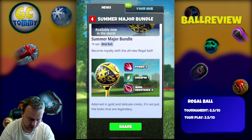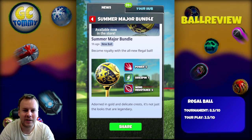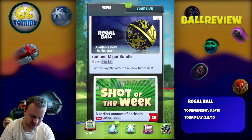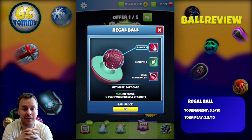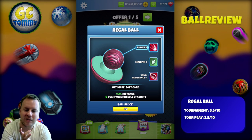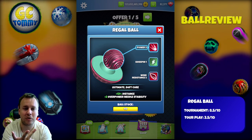The Regal Ball — become royalty with the all new Regal Ball adorned in gold and delicate crests. It's not just the looks that are legendary. Power 5, side spin 1, and wind resistance 5, and looking at the ball in more detail we have plus 2 overpower needle stability. Those with a good eye will notice this is in the same family as the Koi Ball, the Silver State, and the Monster Truck Ball.